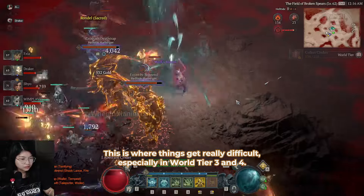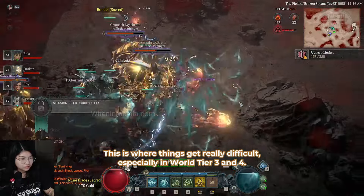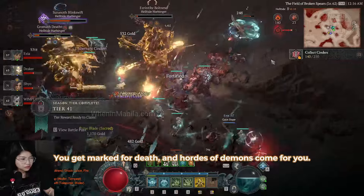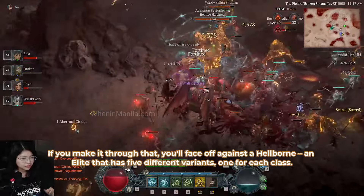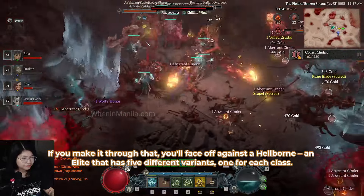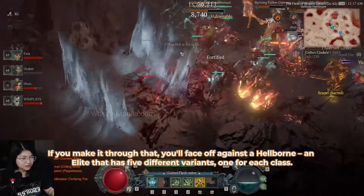This is where things get really difficult, especially in World Tier 3 and 4. You get marked for death and hordes of demons come for you. If you make it through that, you'll face off against a Hellburn — an elite that has five different variants, one for each class.